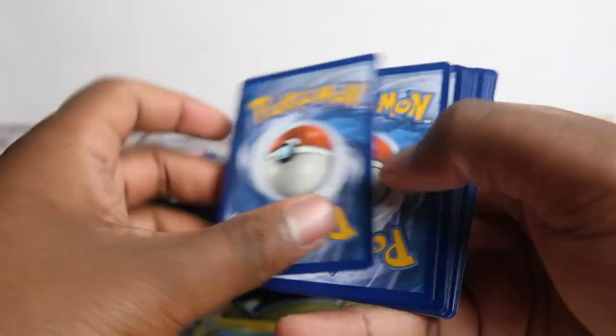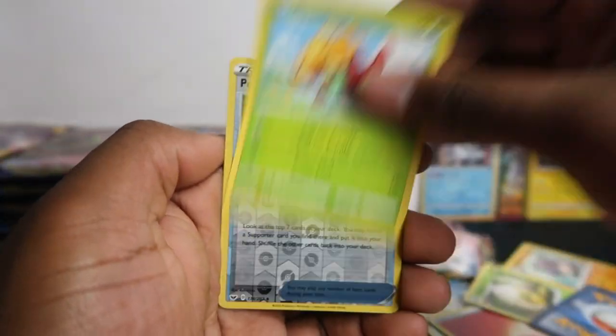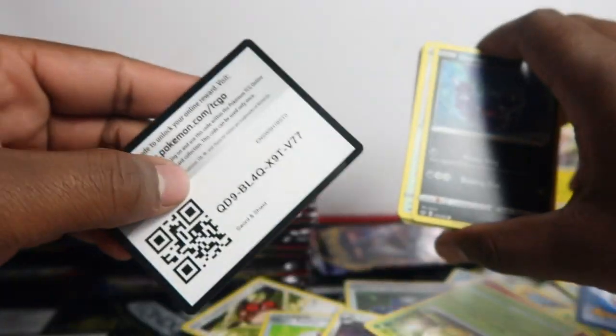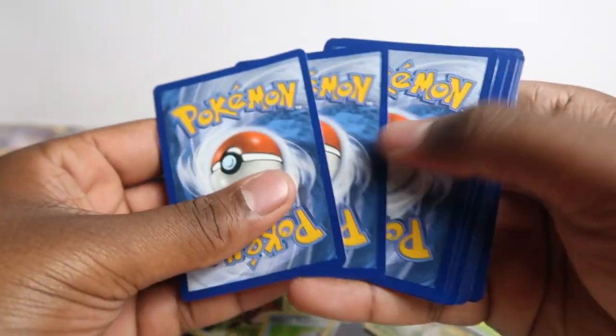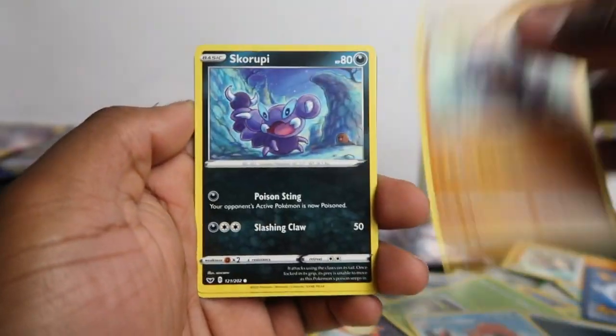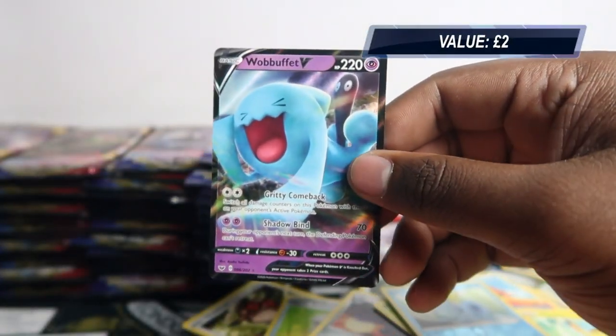I'm just rushing because the battery is about to die. I will change it after this first row and then we can go and take our time. All the codes for you guys — 100 Sword and Shield codes, so just subscribe if you are using them or want more codes in the future. And we got Wobbuffet V — nice card, I think we pulled it last time we opened Sword and Shield.